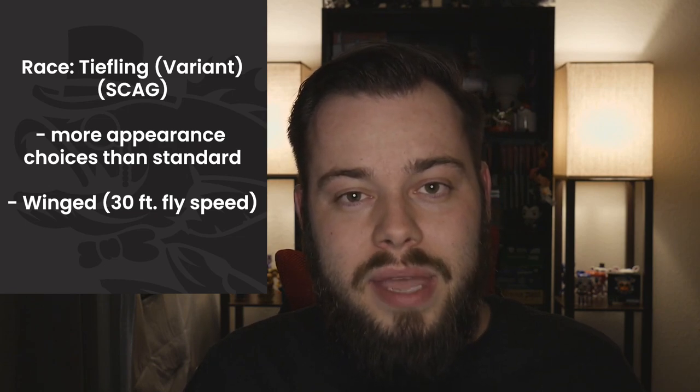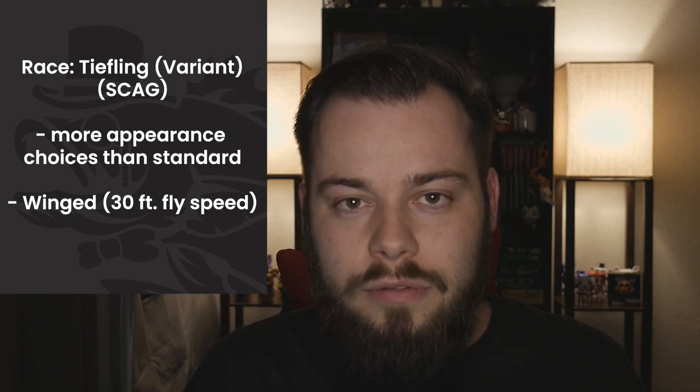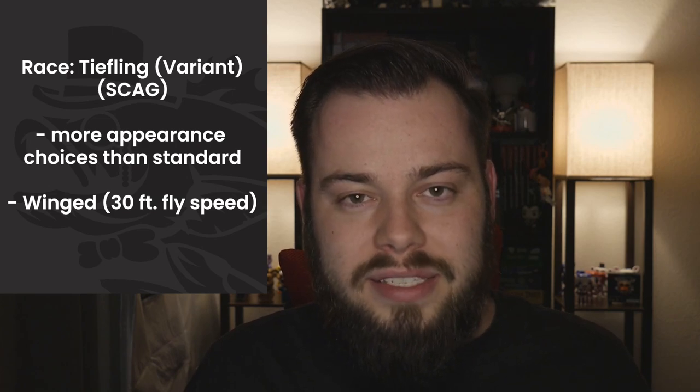I'm going to recommend the winged tiefling. Being able to have resistance to fire is cool, tieflings usually really like fire, and we can fly — I really like the ability to fly innately. But some DMs may not allow this, so make sure to talk to your DM before taking something with a flying speed. If that doesn't work at your table, watch to the end — I have some honorable mentions with other options. We're taking the winged tiefling over other types of tieflings because the spells you get from those are either redundant or don't make sense with the character.